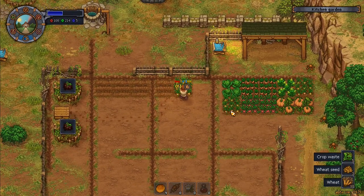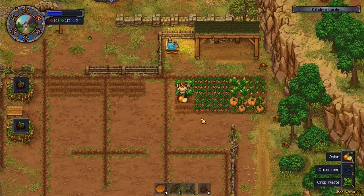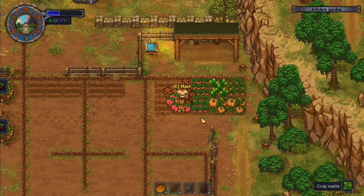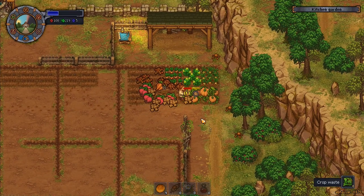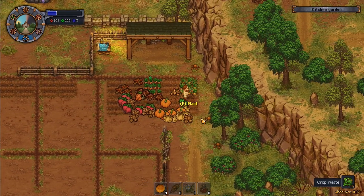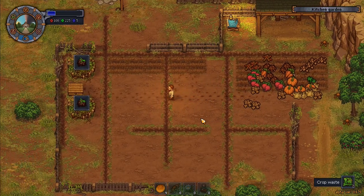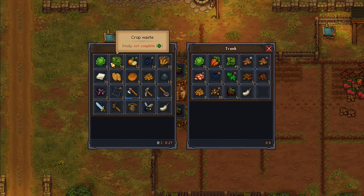We have an awful lot of stuff just lying around — look at all these pumpkins! I'm picking up the crop residue. There's some more hemp down there. This fertilizer really does seem worth it. There are upgraded fertilizers we can get as well. That's actually quite impressive the amount of stuff we've got just on that one plot.